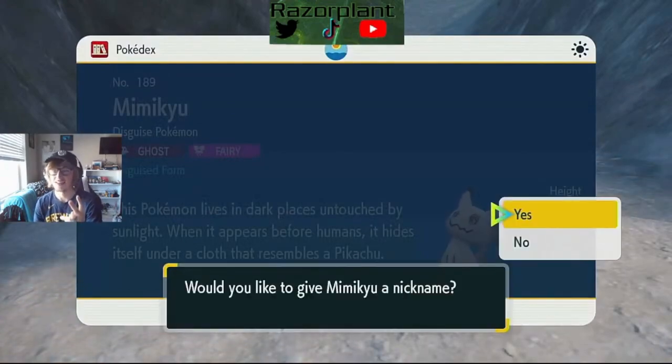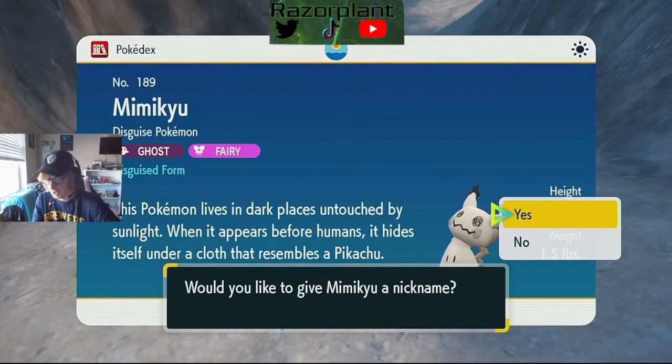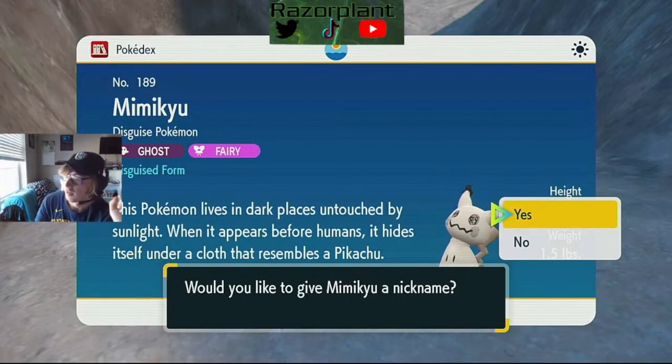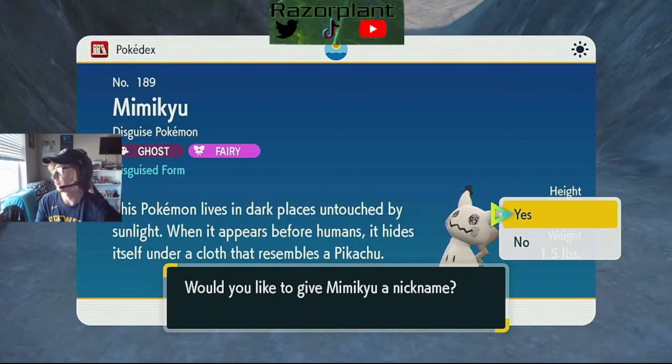But in this DLC, across four DLC streams — basically across a 10-day span, because this came out on the 13th and I'm streaming this on the 23rd — I have found two full-odds shinies in the Land of Kitakami. The first one was a Yanma, and this one is a Mimikyu. The only reason I could tell it was shiny was because I could see its cheeks were gray.